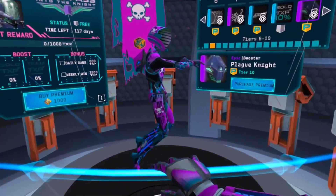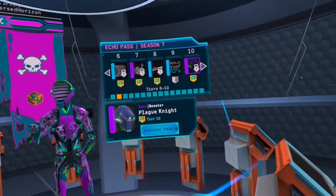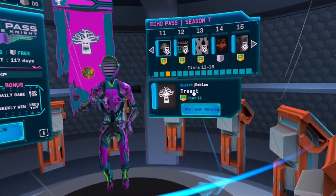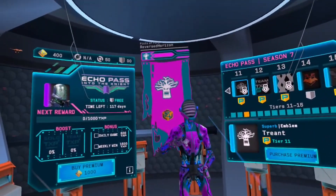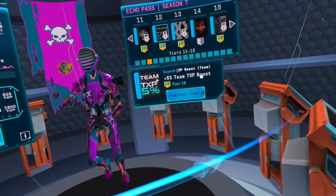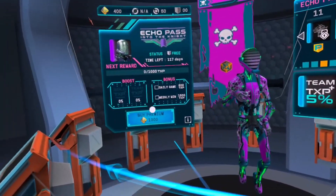This is honestly pretty basic. It's not too big or too clunky or anything like that, it's kinda flat. You got this, which goes right there. Kinda weird, honestly — 5% Team XP boost. This is for the Premium.